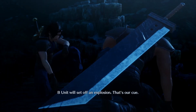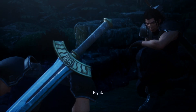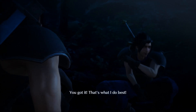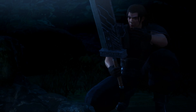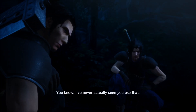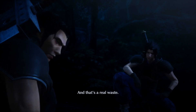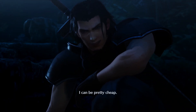B unit will set off an explosion — that's our cue. The diversion will allow us to infiltrate. I'll set the bomb inside the fortress, you'll charge the front gate. Indulge yourself — you got it, that's what I do best. You know, I've never actually seen you use that sword. Don't you think it's sort of a waste? Use brings about wear, tear, and rust — and that's a real waste.